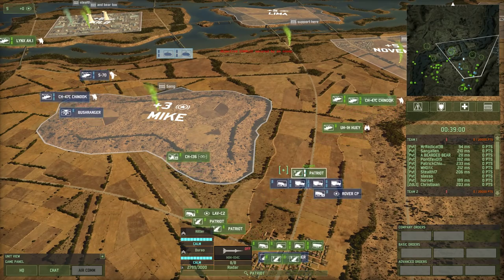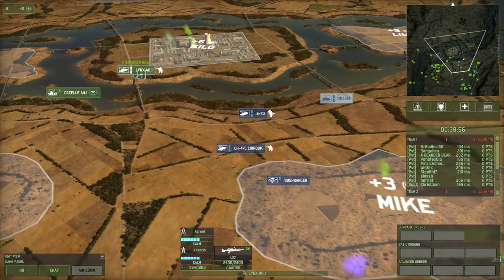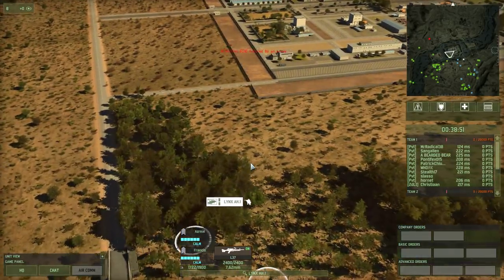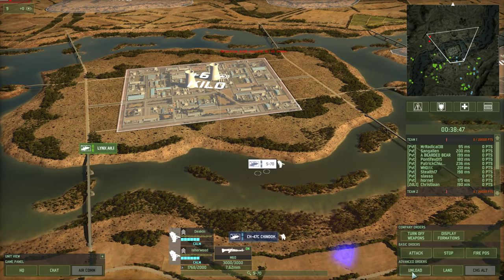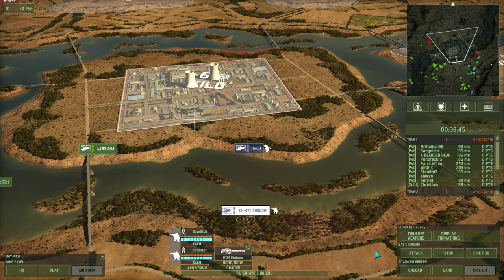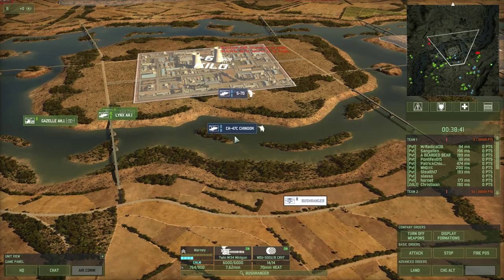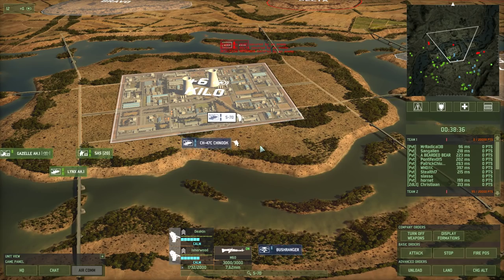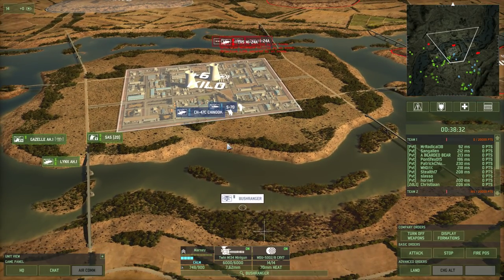A couple of Patriots moving up from Hornet. There's Bearded Bear with his Lynx AH-1 — that's British. Let's see what his plan is. Seems to be offloading in front of the reactor there. I'm surprised that Chinooks are actually this fast; I thought they'd be a bit slower. We've got enemy helicopters coming in — we may need to offload these guys a bit early.